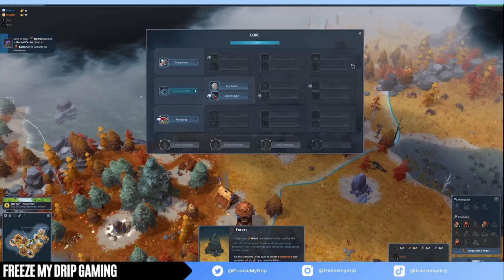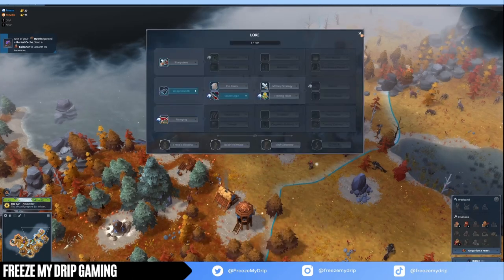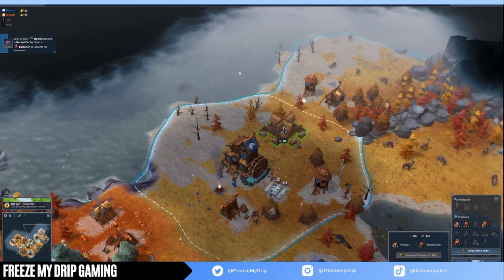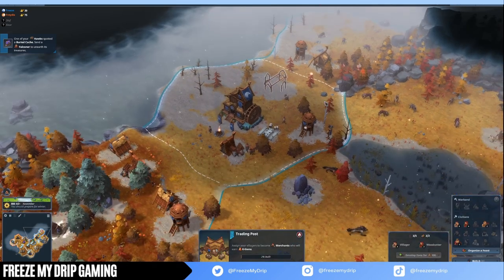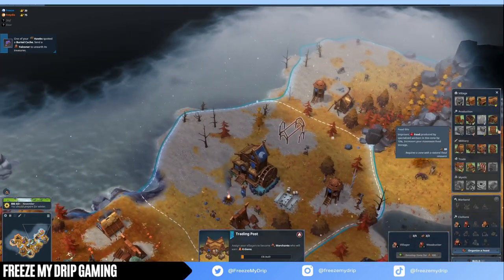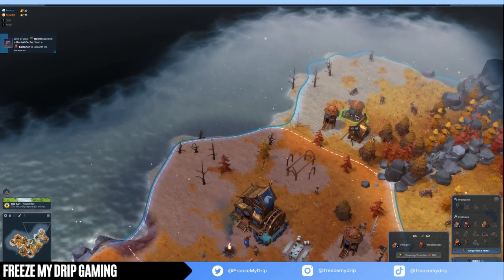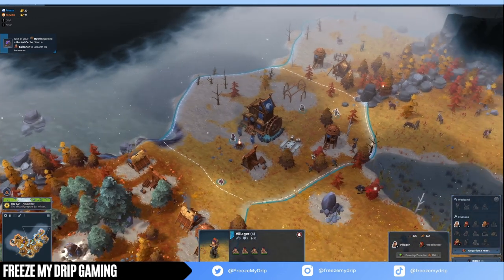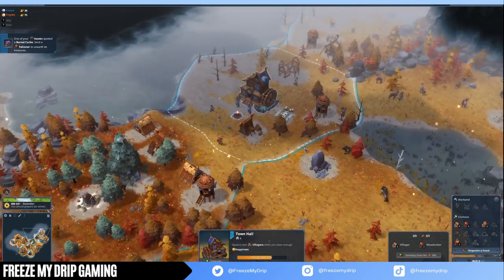Time for the fame bonuses. For 200 fame, you unlock Nomadic Tribe: units outside the territory consume 30% less food and firewood. Zones can be upgraded using food, and in upgraded zones, houses give plus one population and military buildings give plus one warband. At 500 fame, you have Scavenging: ruins, shipwrecks, and all specialized zones can be explored once more to gain additional resources.